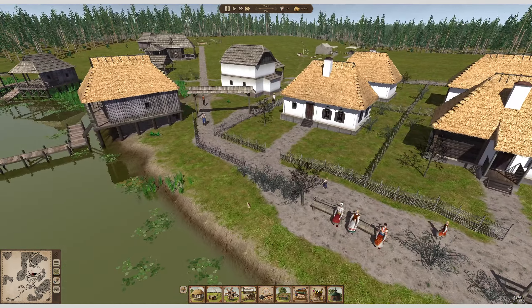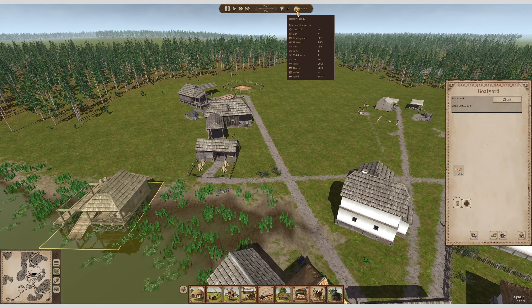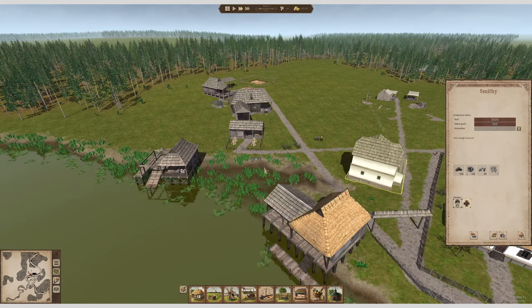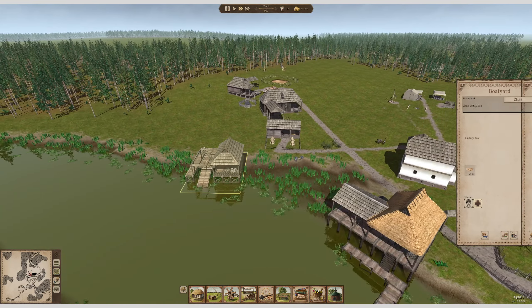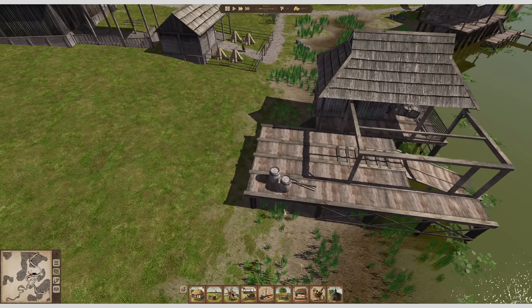That means we can now start building the boat — or, well, boats. We have some more nails again, we do have 18 nails now. We still have only 26 people, I really want to increase that somehow. And we now have a boat maker again, a builder.